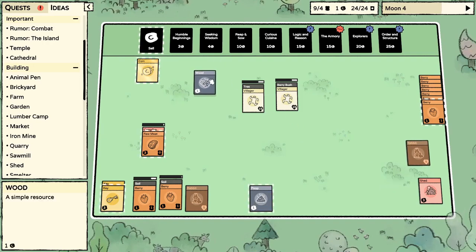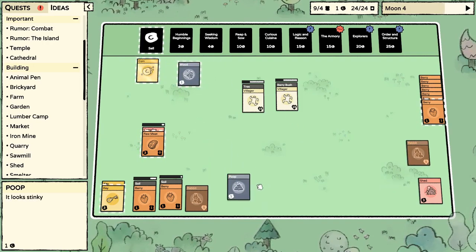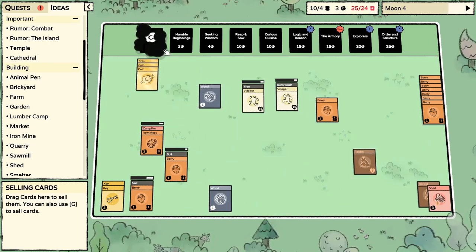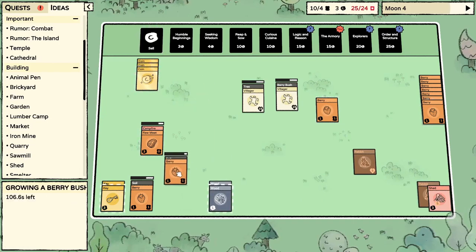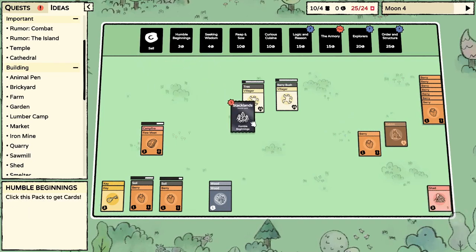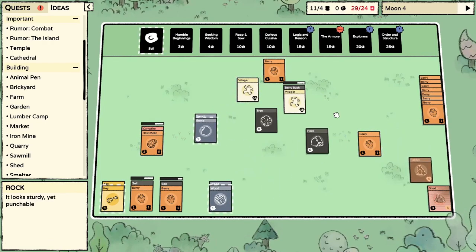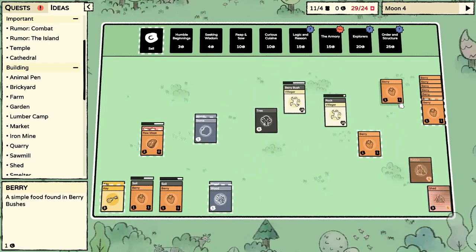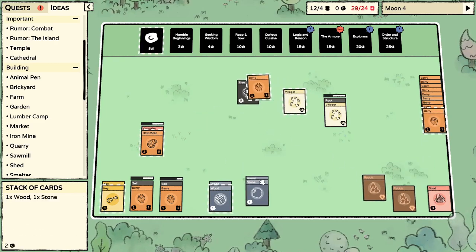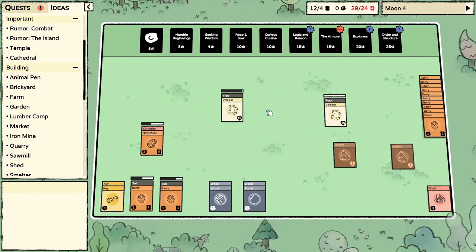We'll sell the poop but we're keeping the wood for now. Get out of here rabbit. I wouldn't mind another shed to be honest. We got wood and stone — two wood, gimme gimme gimme. Climb that tree sir. I'd really love to get another stick.